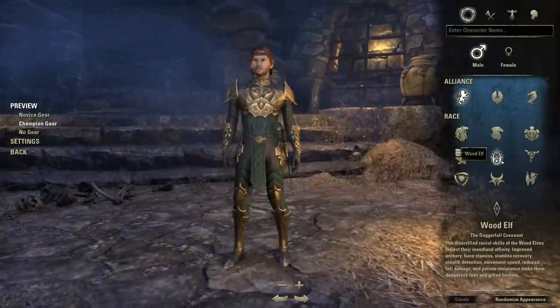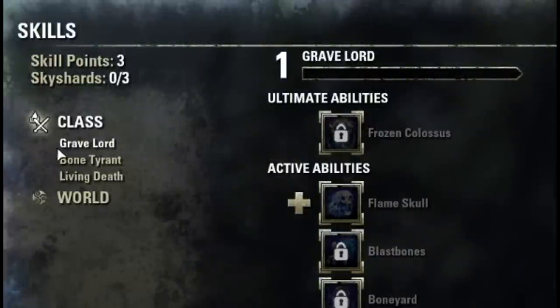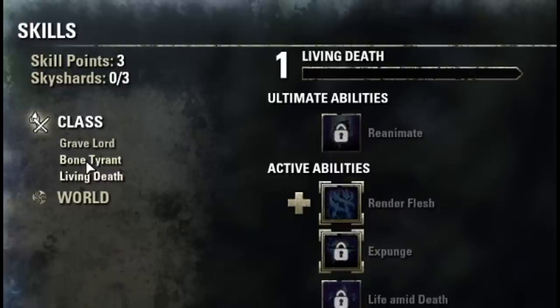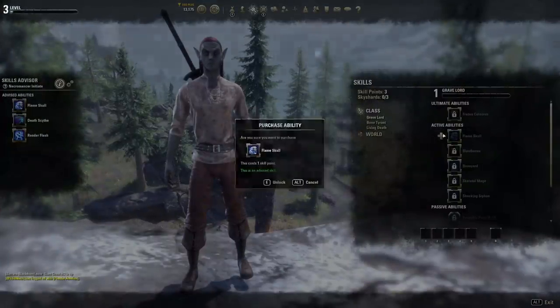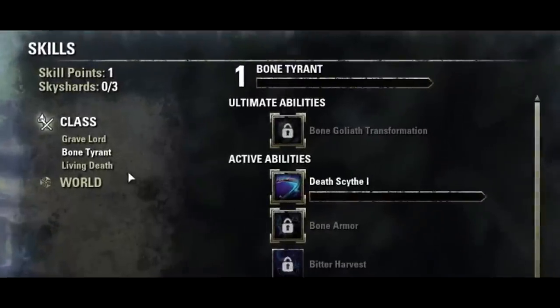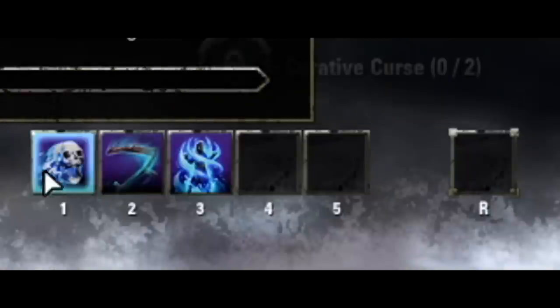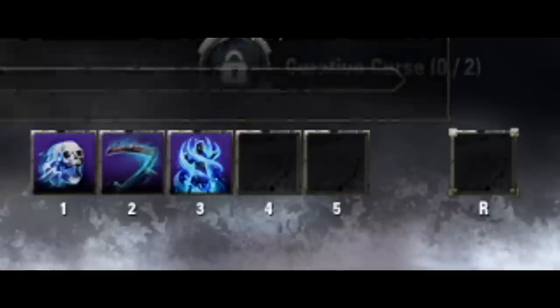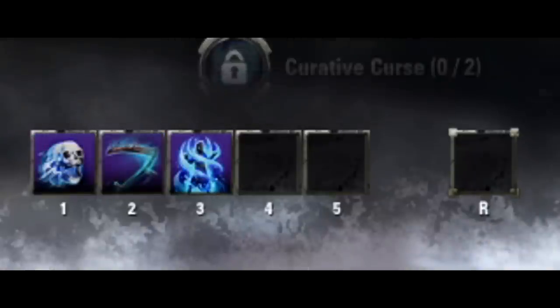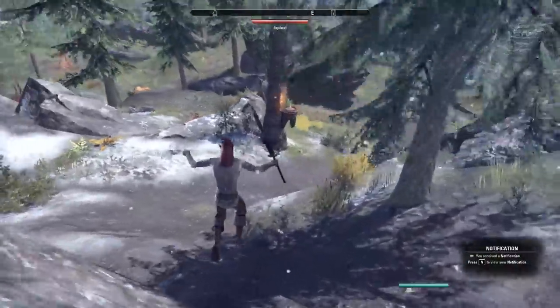Tip two: as soon as you finish the tutorial, you'll have three skill points to spend. Invest each of these into your class skill lines — each class has three different ones. Grab the first ability in each of those skill lines and put them on your active bar. Whatever abilities are on that bar are the skills you're leveling as you play, so by having all three, you're leveling all three skill lines at once. That is efficiency.